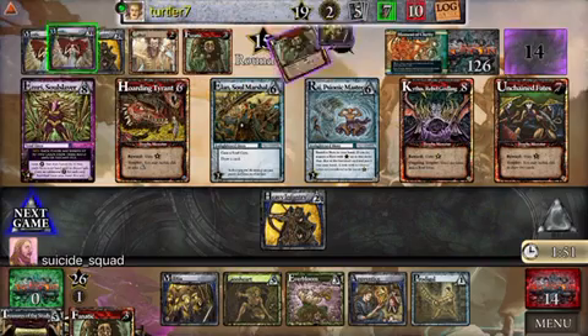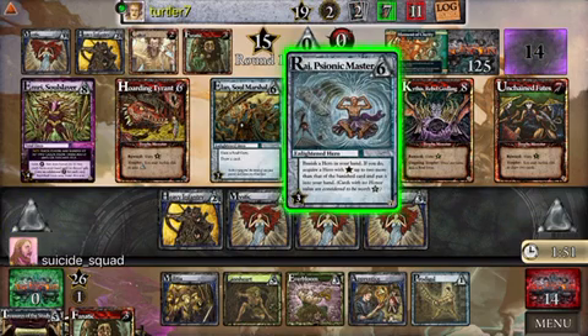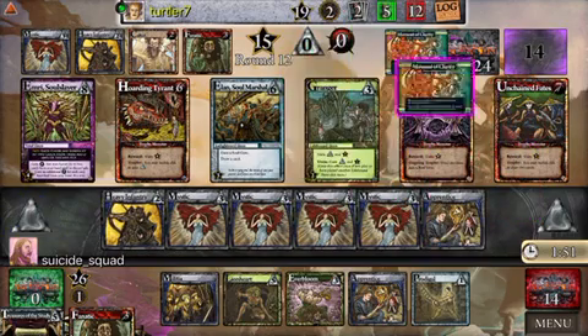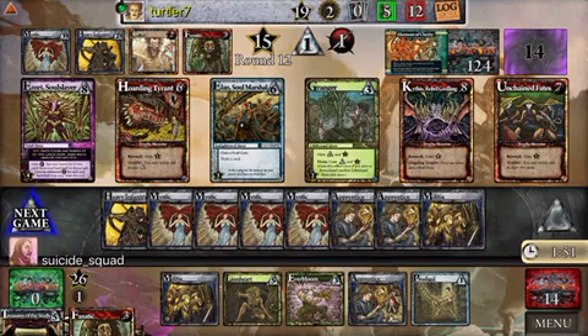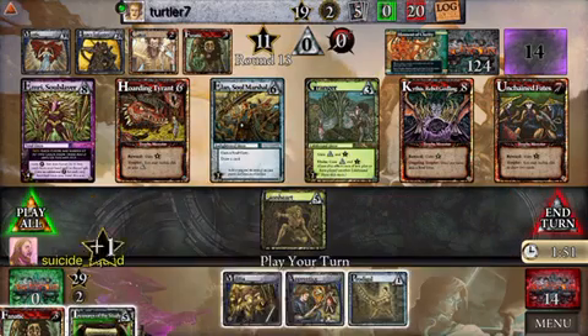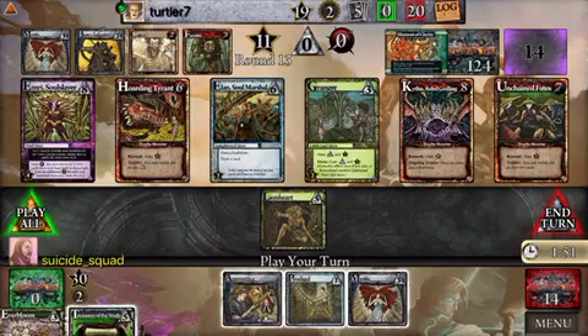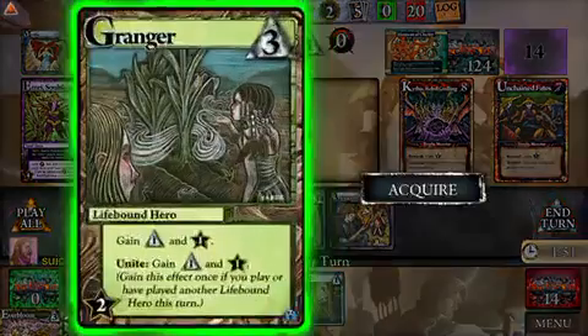Still waiting for that Temple Guardian to come up. At the moment there's nothing out there for him to get with it, but he's going to get to buy one of those Enlightened cards, draw a card, and clear a spot — and unfortunately another Enlightened card pops out. That's one thing about this event: it can be pretty enabling to a combo if you're able to make the runes to get it going. I'm going to gain three with the Lion Heart, get this Everbloom in play, use the Fanatic to give myself three runes, and get the Granger — trying to set up for a better Lifebound turn next turn.